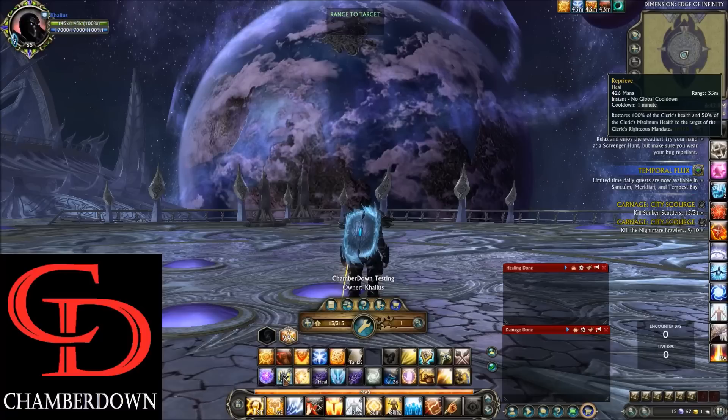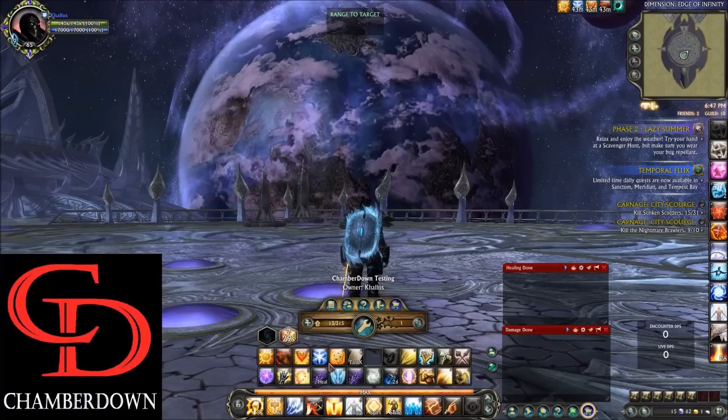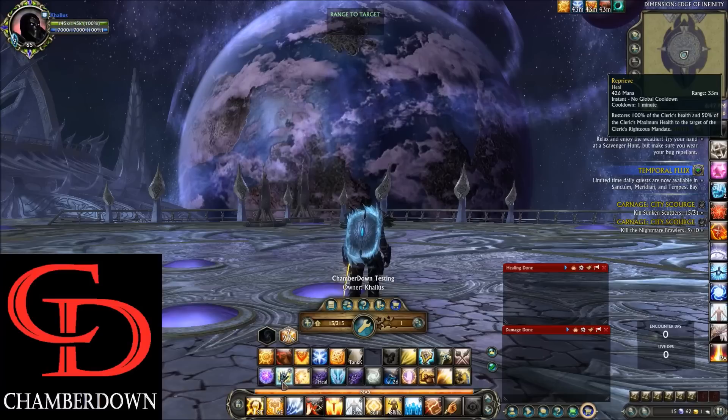On the Q key we have Reprieve — this is a 100% heal that also returns 50% of your max health to your target. With about 145k health self-buffed, this returns roughly 70-75k to whoever the target of my Righteous Mandate is. I will typically make this either the Purifier healer or maybe the other tank if they're taking a lot of damage, so I can use this to help them survive. It's very powerful and on a 1 minute cooldown.